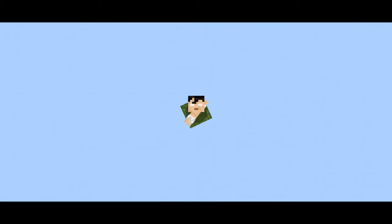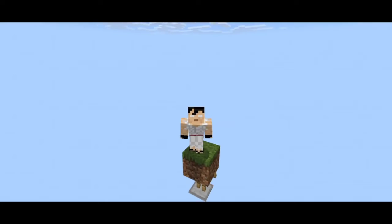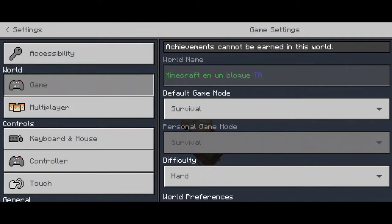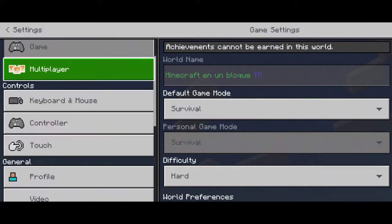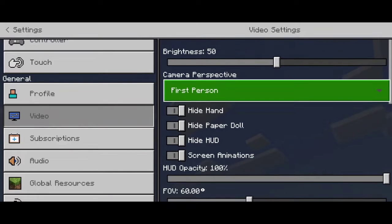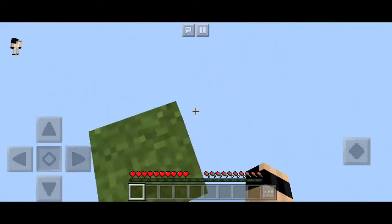Hey guys, welcome back to a new Skyblock episode. Yes, we're playing One Block Skyblock in MCBE. As you can see, there is an armor stand beneath us. So how this works is that every time you break the block beneath you, it will generate something else.